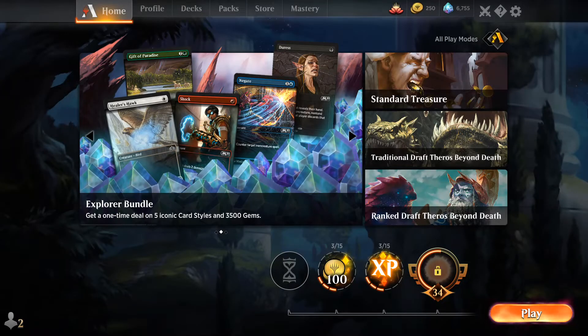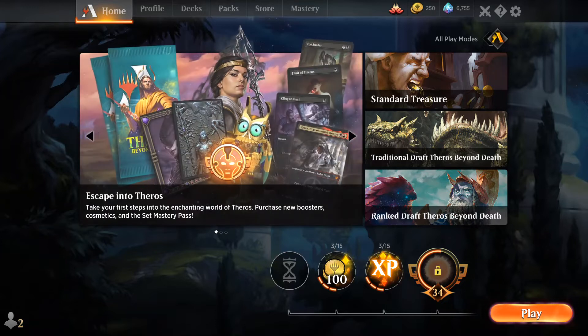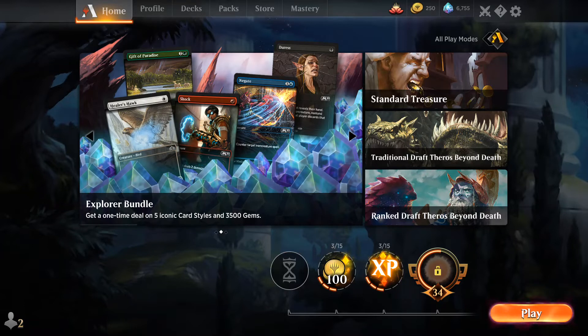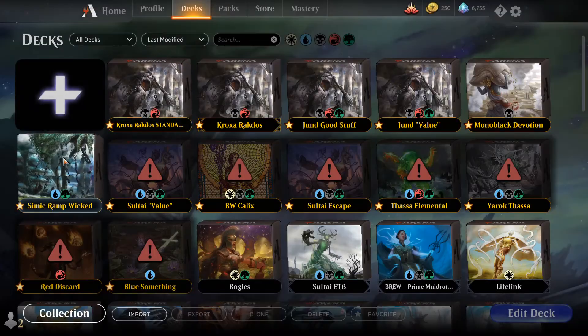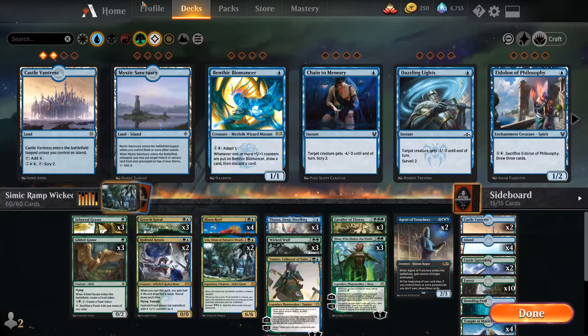Another thing I want to say before we move on: this guide doesn't take cosmetics into consideration. If you want to have cosmetics, you can do that — it will just require a little more gems. You will either need more time or spend a little more. But it's totally doable. You can see in my decks — I have some very basic cosmetics, but you can do that even without spending too much money. I just have some sleeves.